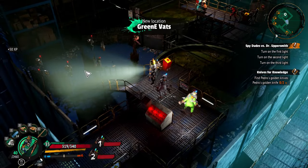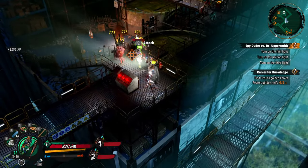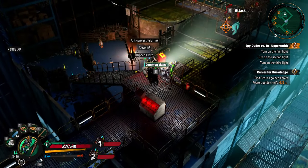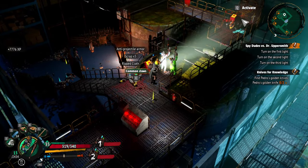So I go down, I clear all the zombies down there, I clear that pylon. And this is where I realized that I have three other objectives — I have to turn on the first, second, and third light, which is spread throughout the map that we just walked through.